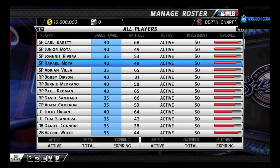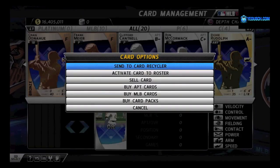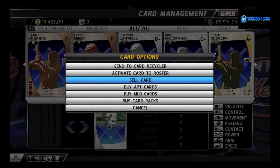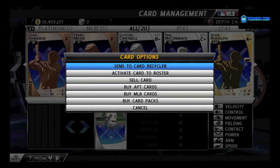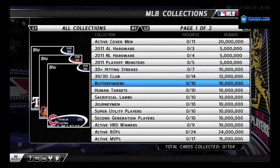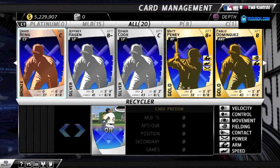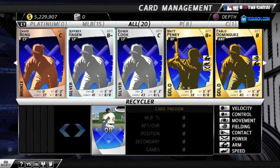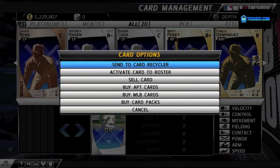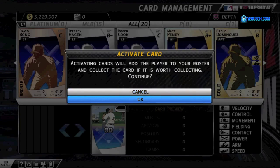Spend your budget wisely to train your players and develop your roster. From the Card Management screen, you can activate, sell, and recycle cards. If an MLB card is part of a collection, activating or recycling it will automatically add to the proper collection. Activating a card transitions them into a player and fills a roster spot. Once activated, a card can no longer be recycled or sold.